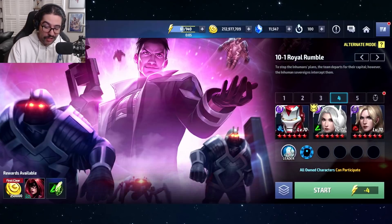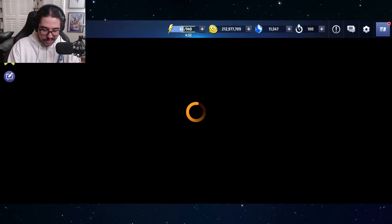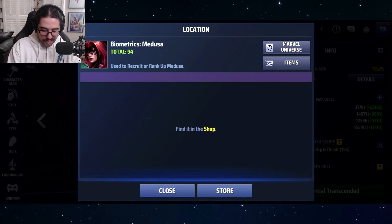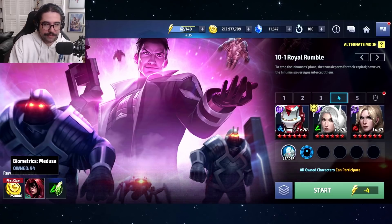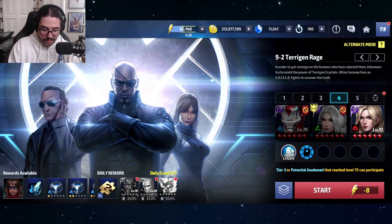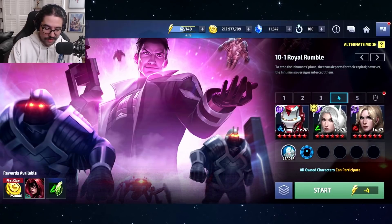Now we have to go to Attilan to pay respects to the royal family. The stage rewards include Medusa bios — I hadn't even considered that. Medusa bios aren't really available anywhere else; I believe she's only in the shop. So you can actually farm Medusa bios here which is useful since otherwise you'd need bio selectors. Moon Girl, Kamala Khan, and Maximus bios are available in the support shop, but Medusa's aren't — so this stage reward is especially notable.